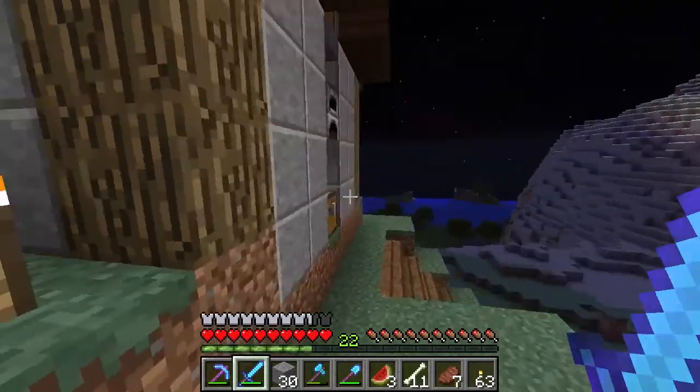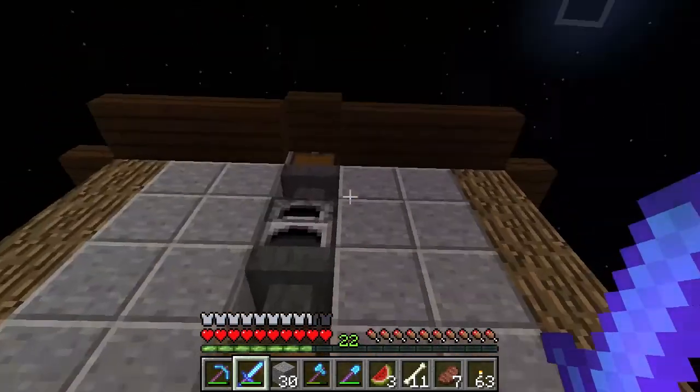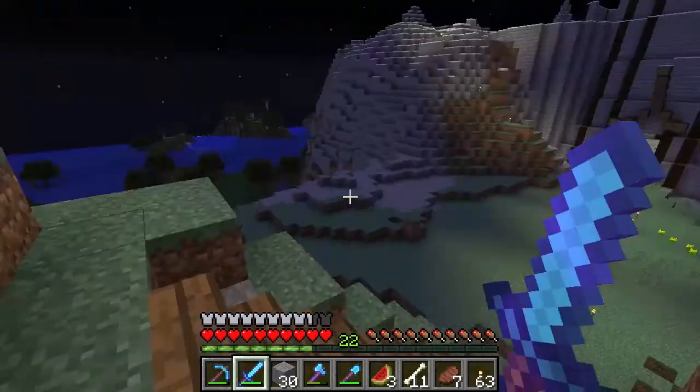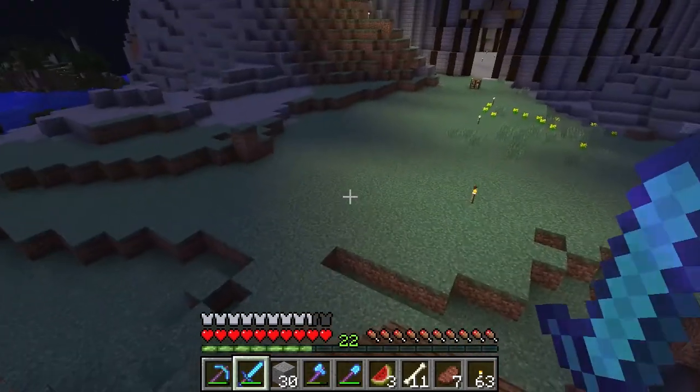Here I got some charcoal producing system — automatically put your wood in the upper chest and charcoal comes out the bottom.